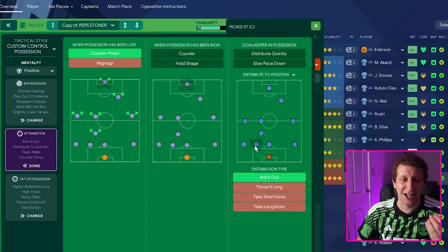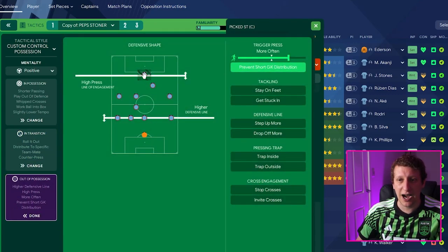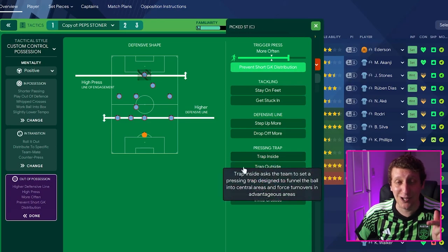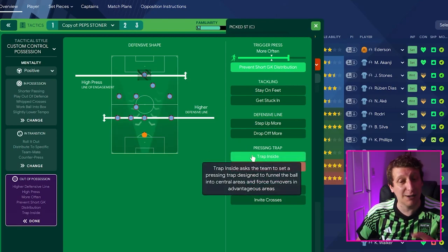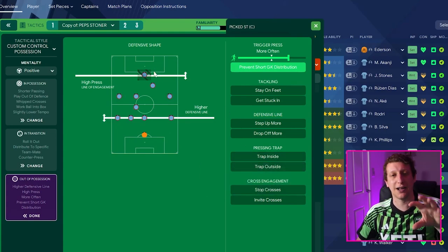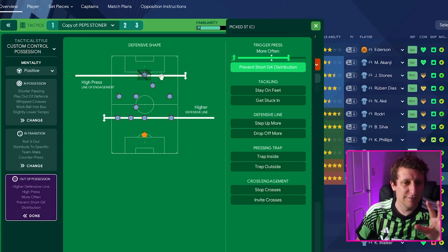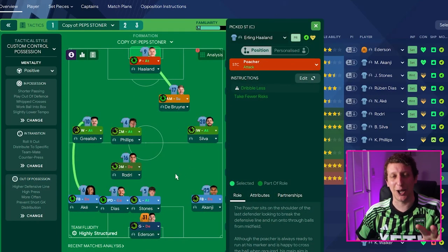Roll it out to Díaz — the left center half — to try and recreate that three-two build up. If the ball's going to Stones, we're starting with that back four — very similar to what Brighton do — we don't want that. Out of possession: high defensive line, not very high, with a high press more often, trigger press, prevent short distribution. I fiddled with these a little bit. There's an argument for trapping inside — it worked really well when balls were coming into the area where we had De Bruyne, Gündogan and Rodri — we were turning the ball over. Playing out from the back means dodgy passes can lead to turnovers — very similar to the Upamecano error for City's third goal in the second half — and then we've got the opportunity to quickly break with Haaland, who is absolutely lethal when there's a little bit of green grass.